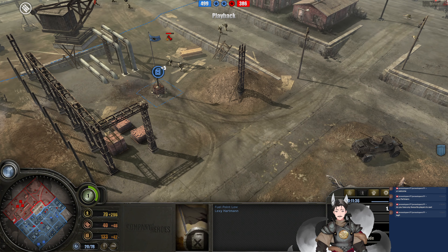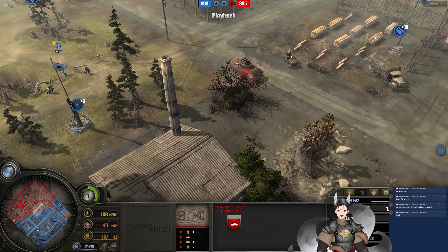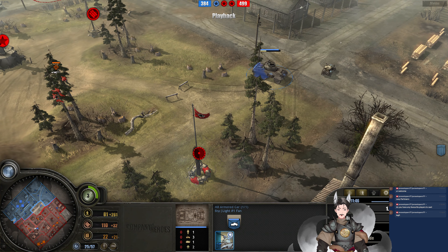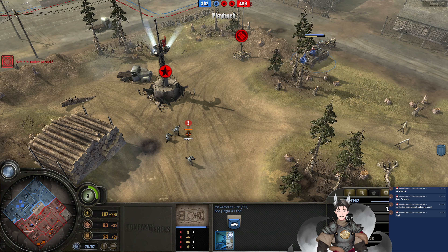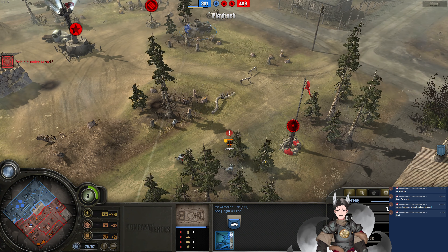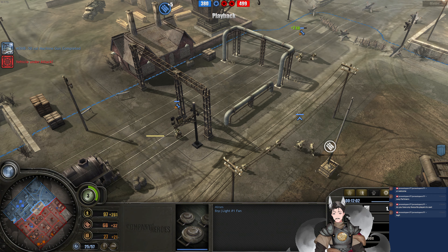Could hit that Flame Engineer. STG squad engaging the Greyhound, which doesn't have armor-piercing upgrades yet — received a bit of damage there from the STGs. We should see... your armor scorchers just got completed there. We've got a 50-cal upgrade on the way. Got a little bit confused when I saw the 50-cal upgrade down there.